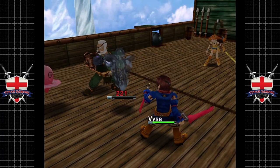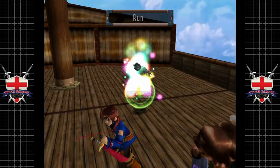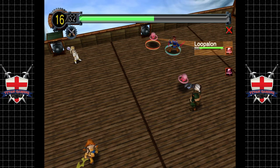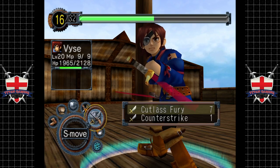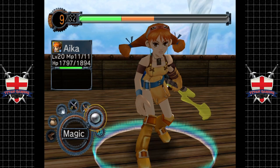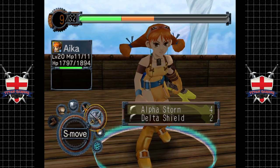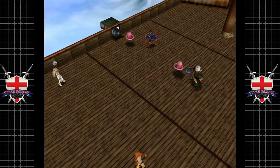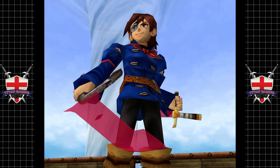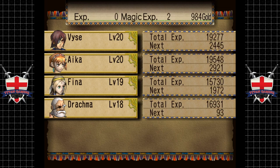We want to actually fight these things — I was going to use Vyse because he's good for this. Don't want them to run away. I can use Cutlass Fury on him and Aika too. The reason I want to kill these guys with special moves is because they give us a good amount of money. Nice — you get nearly a thousand, which is a really good amount.